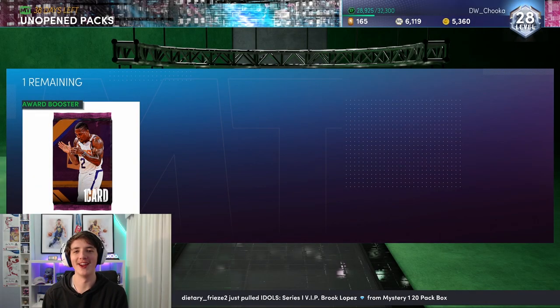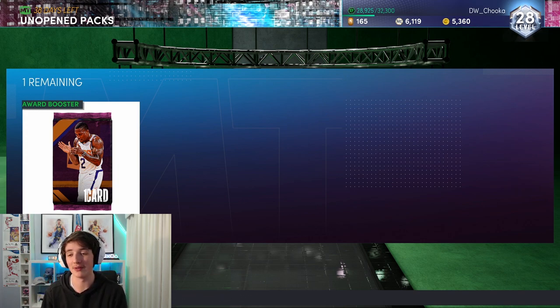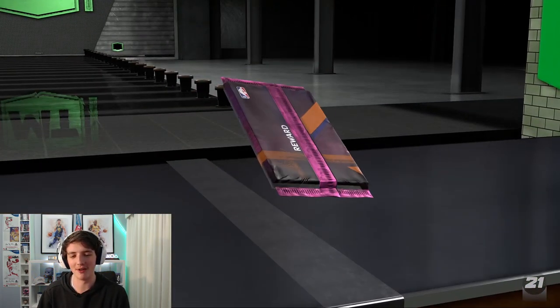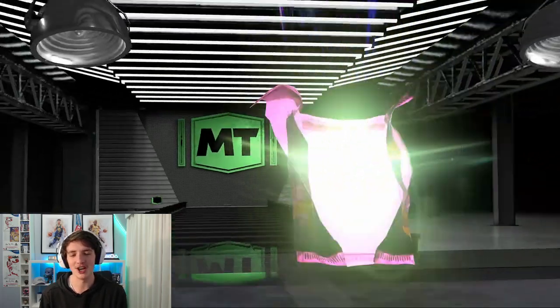What's going on guys? Welcome back to our brand new video. Today, as you guys can see in the top right corner, we have hit level 28 on this season of MyTeam, which means we have unlocked this pink diamond Eric Bledsoe. We'll rip this guy right open and check out his stats.